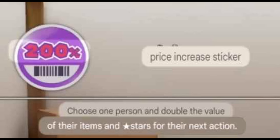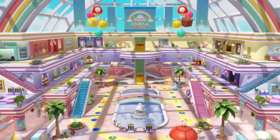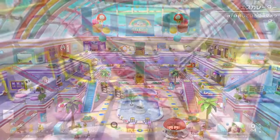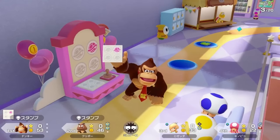Next we have the Price Increase Sticker from Rainbow Galleria. With this, you choose a victim to have their next purchase cost 200% more, making anything double price. So you're gonna love those 40-coin stars.